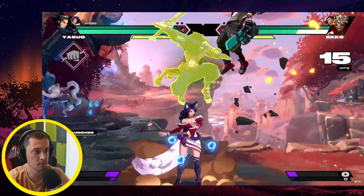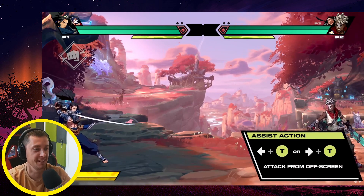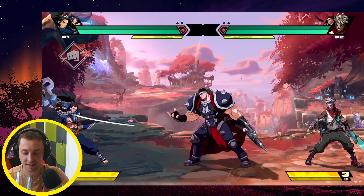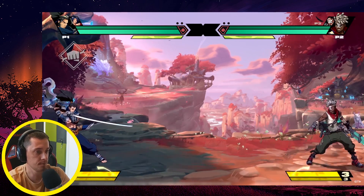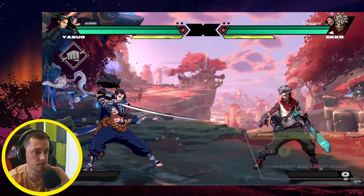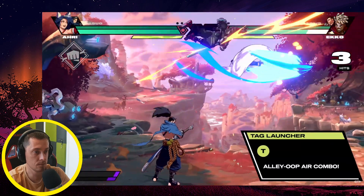Each champion has two assist actions, used by hitting team-left or team-right. If you're playing with a friend, assists are controlled by your teammate off-screen. For charged assist, hold the team button down for the assist champion to come out, then release it for their move. When you want to quickly swap assist and point champions, hold down the team button. To get them in even faster, press the team button while they're already on screen. The team button can also be used for a launching attack that cues up your teammate for an alley-oop air combo.